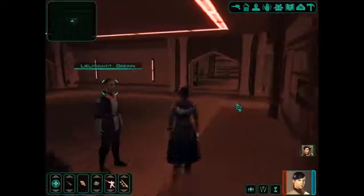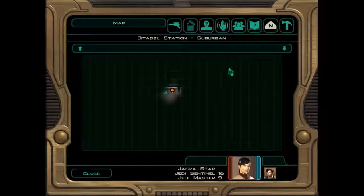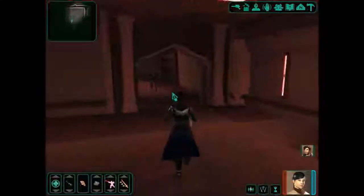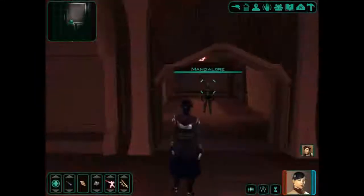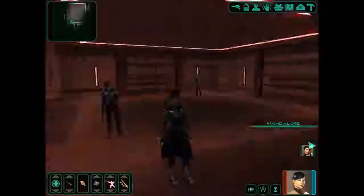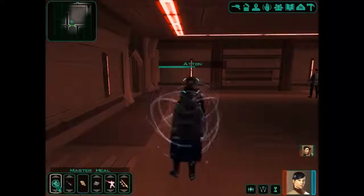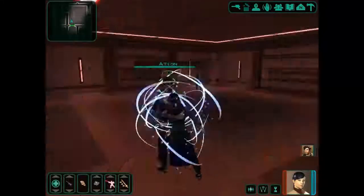We need to get to the entertainment district. Let's have a quick look at the map. Citadel Station Suburban. I haven't been in this area before, so I don't know where I'm going. There's Mandalore. Atton, what's wrong with you, Atton? Let's heal him up. Atton seems to be in a little bit of trouble. There we go.